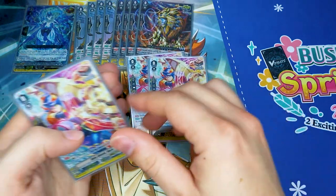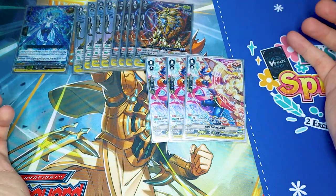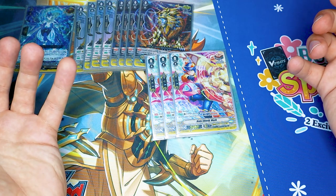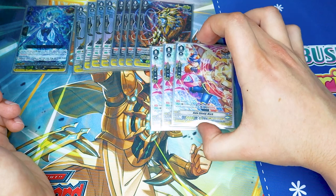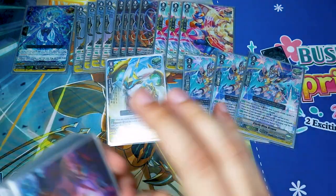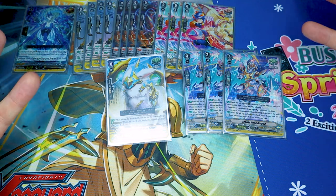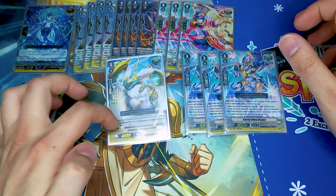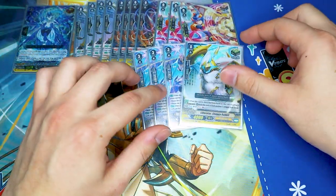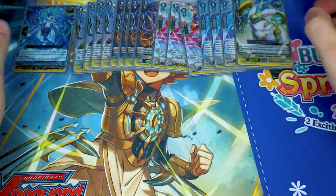Then we've got three copies of Halo Shield Mark as our sentinel. We're running three of the sentinel because we are running Sanctitude and we do go through the deck really quickly, so draw triggers can deck you out. What's really nice is that Halo Shield Mark can be called by Slammy Flare or whatever other G guardians we have that call from the deck to the Guardian Circle, so you can PG and get around certain guard restricts. For heal triggers, I'm running one Shaggy Rabbit that got errata'd and three copies of Clarity Wing. Clarity Wing is your heal guardian — if you haven't ridden to grade three you can give your Vanguard 10k for the turn, or pick one of your opponent's units to get minus two crit till end of battle. I like the one Shaggy Rabbit exclusively for Counter Charge.